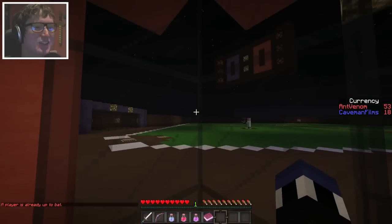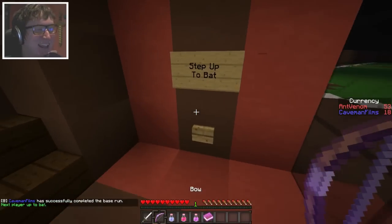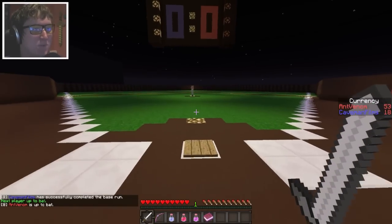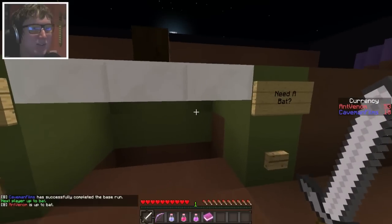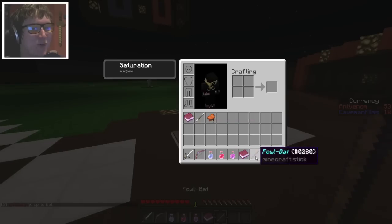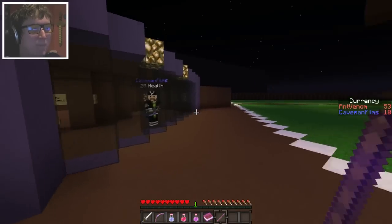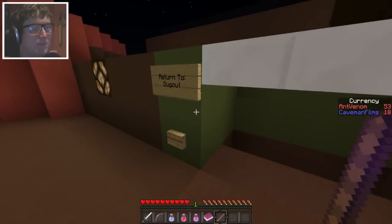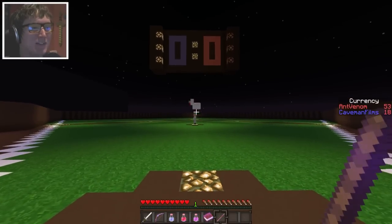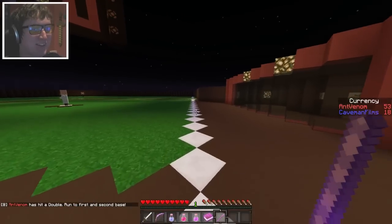I'm going to hit a home run like nobody ever has because certainly Dan didn't do it. I just got a point. Do I have to be on the pressure plate? Yes — that's how he shoots the chicken. I need a bat, apparently. Your sword is a bat. I have a foul bat now — I wasn't using the bat. Hey, at least it detected you hit a triple. What did I get? Double. Good enough.